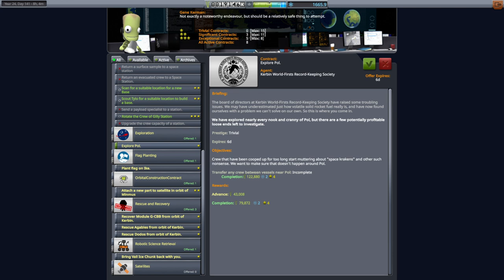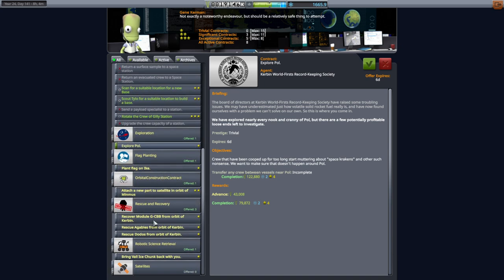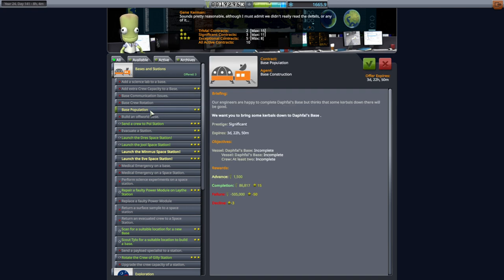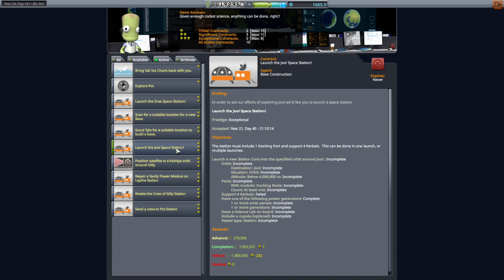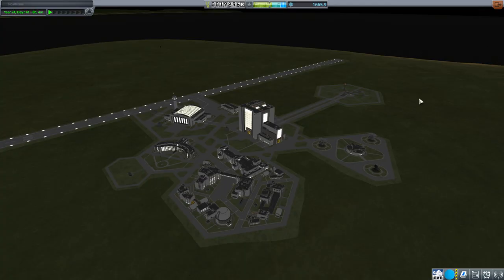We're at the Drez transfer window — I didn't have to do too much time warping. I checked for other Drez contracts and there are none, but there is another Paul contract: transfer any crew between vessels near Paul. There's also a Val ice chunk contract. A lot of the action will be happening around the dual system. The Juul station still needs to be tugged into the right position, so we'll have plenty to do at Juul for next transfer window, but let's focus on Drez.